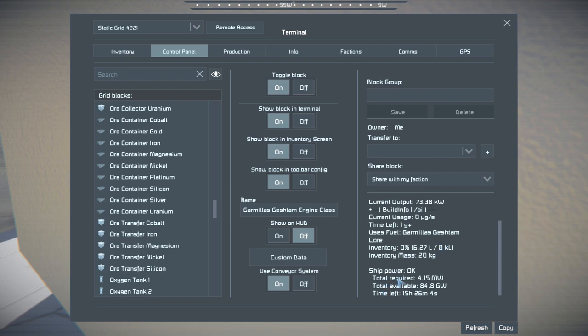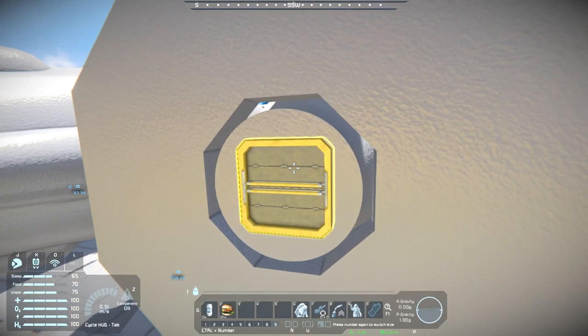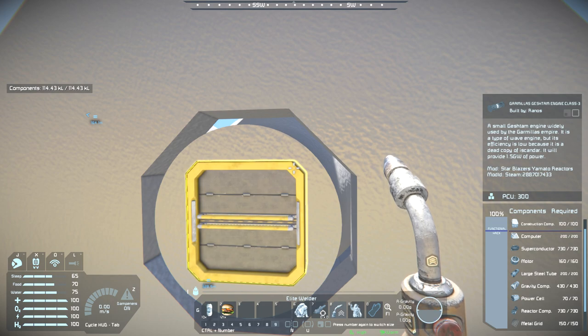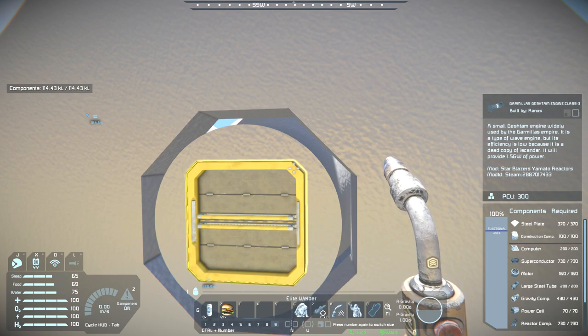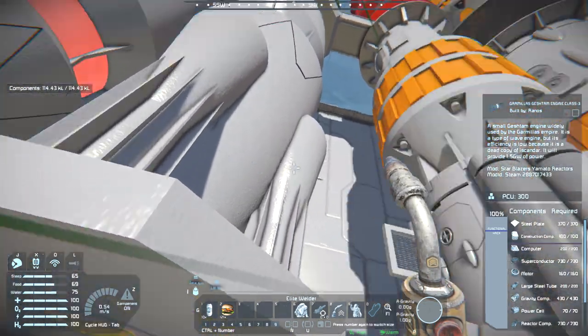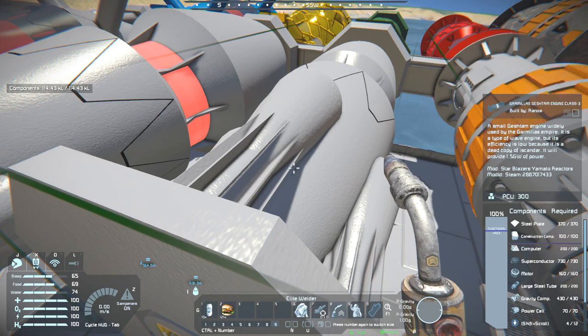That shows how much the place needs overall - time left: 15 hours. That info is from Build Info mod. As for its build requirements - not that bad: 740 steel plates, 200 construction components, 150 metal grids, 730 reactor components, 70 power cells, 430 gravity components, 160 motors, 330 superconductors, and 200 computers. It's not as expensive as that bunch, and with 1.5 gigawatts it's not too bad - you have plenty of power out of it.